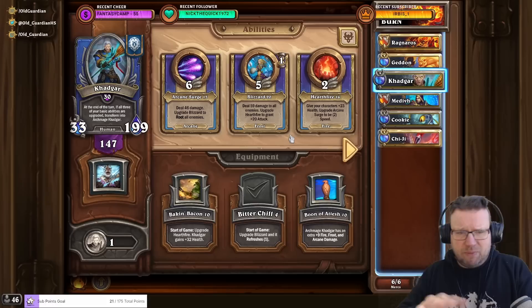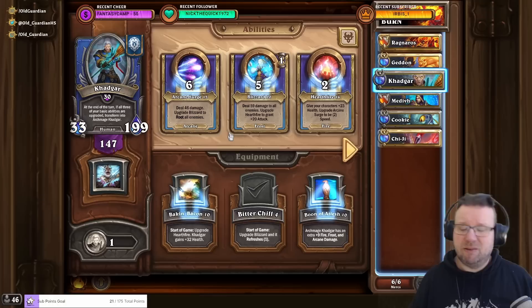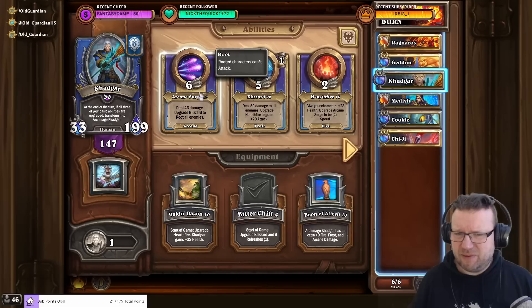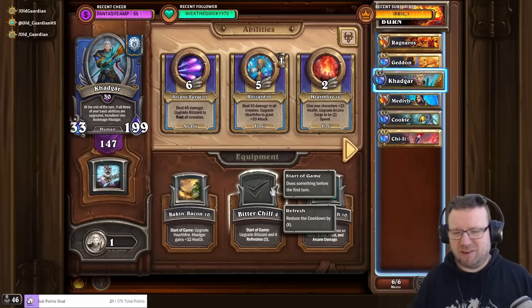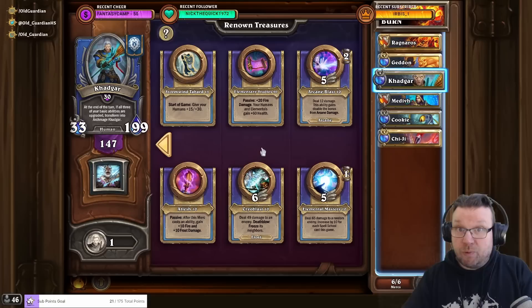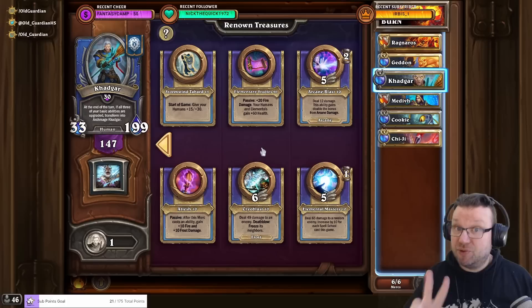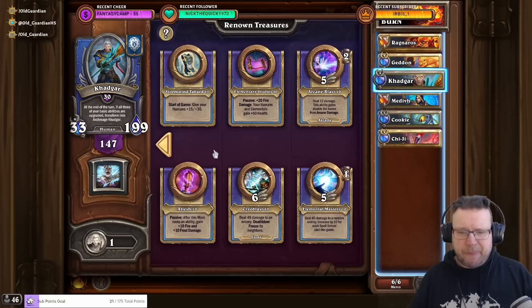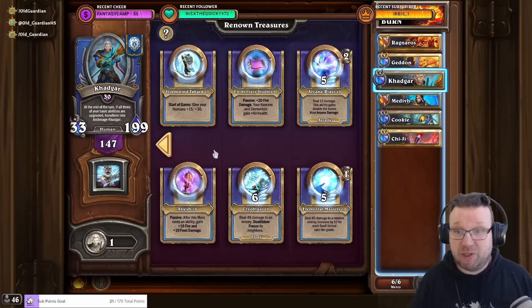That's Gadgar's specialty. I upgraded Blizzard and all of these abilities a little bit, because when you cast Archmage Nova it uses all of those abilities at their upgraded ranks, so you also benefit from Heartfire and even from Arcane Surge — though the Surge upgrade was probably useless and I should have left that at 10 and worked more on Blizzard and Heartfire. Gadgar uses the Bitachill equipment, so there's no equipment that needs to be heavily upgraded beyond the baseline of getting everything to 10 or 15 for stat bonuses. One big reason I like Gadgar in Fire Comp is that Gadgar has two fire damage treasures: Elementary Studies, same as Ragnaros, and Atiesh — this merc casts an ability to gain plus fire and plus 10 frost damage. Gadgar is the most reliable merc in the game to find a treasure that gives more fire damage.